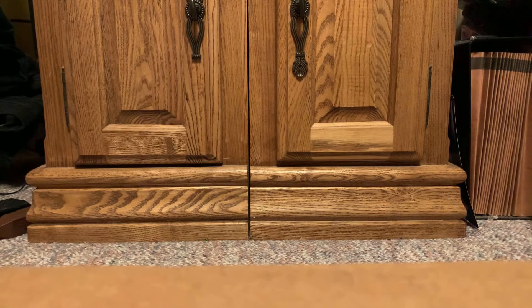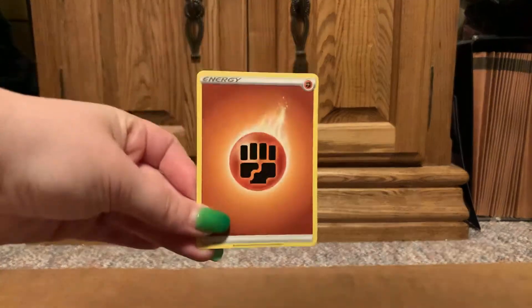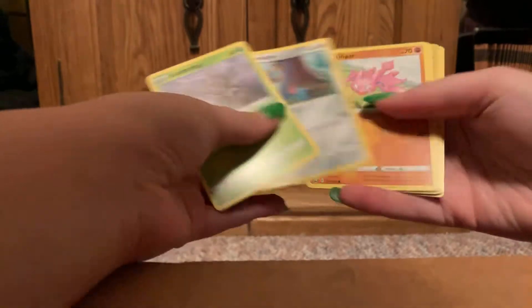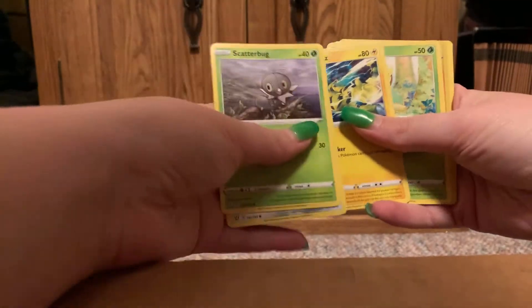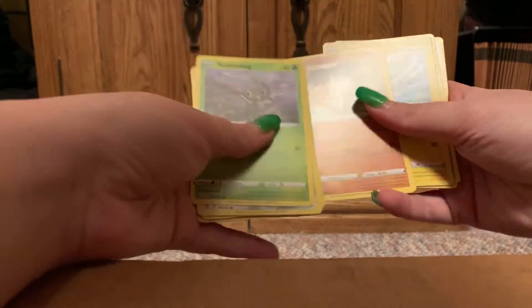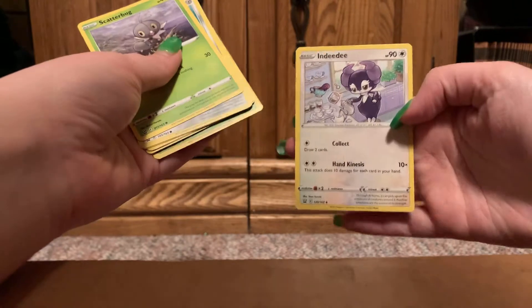Another pack — two down, seven to go. Fighting energy. Scatterbug. Hawn Edge. Gligar. Electabuzz. Bellsprout. Bellsprout. Reverse is Rapid Strike Luxray. Marowack. Rapid Strike Luxio. Weepin' Bell. And Indeedy.